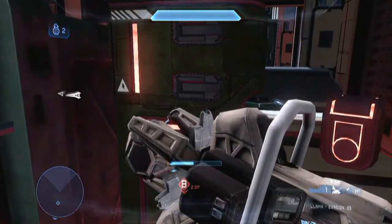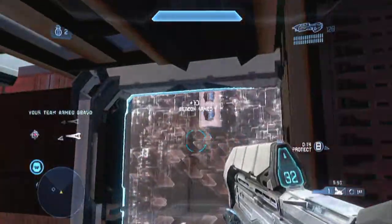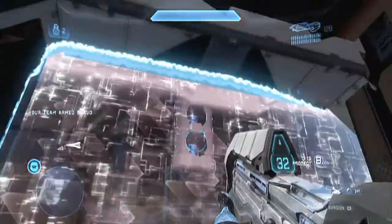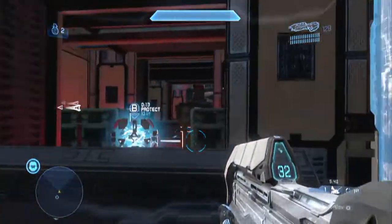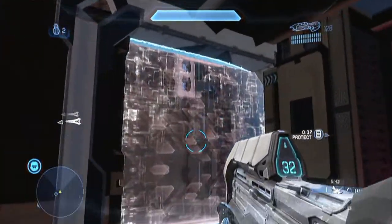As soon as I capture B, those shielders will disappear and as you can see there's a fusion coil behind them. As soon as this gets extracted, that fusion coil is going to explode and basically allow me to get in over that.